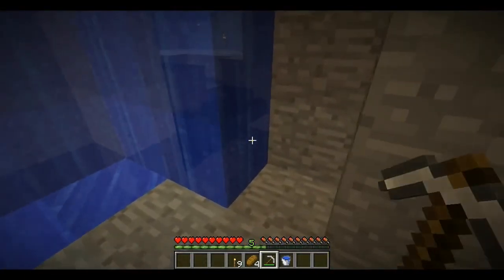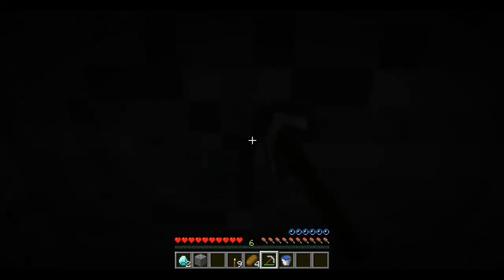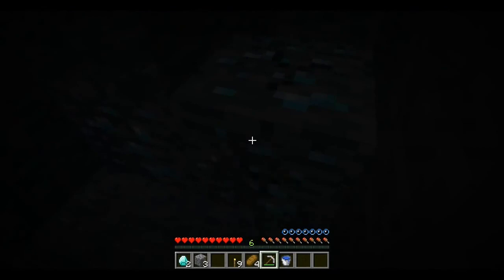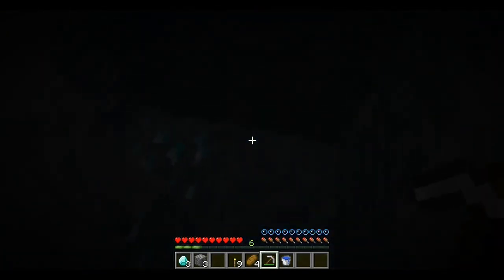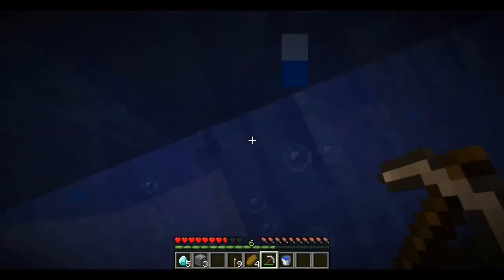Let's just hope we don't get attacked. I just want to prevent creepers from jumping down and taking our diamonds — that would be very shitty. I knew it. Before anyone starts saying anything about how I'm doing this, don't worry. The diamonds 100% will not fall in lava. Even if they do, the water is going to turn it into obsidian immediately. It looks like we got five here.